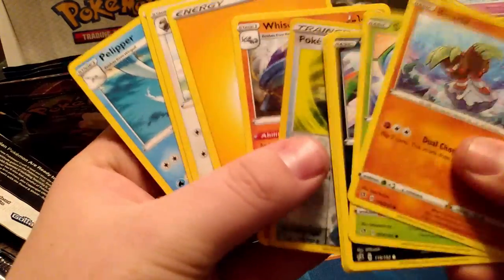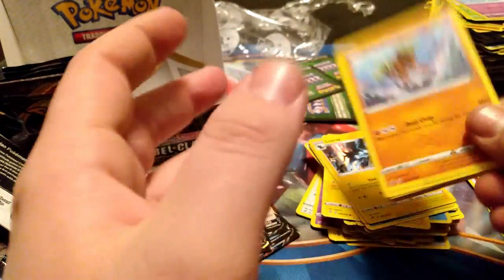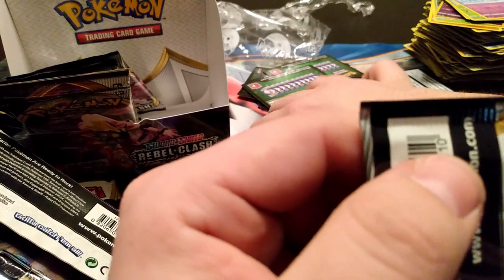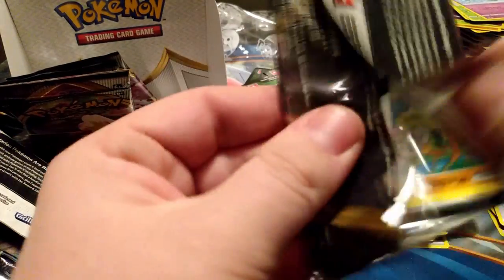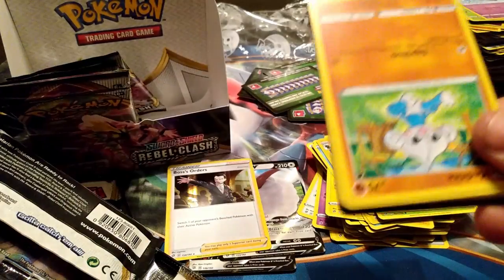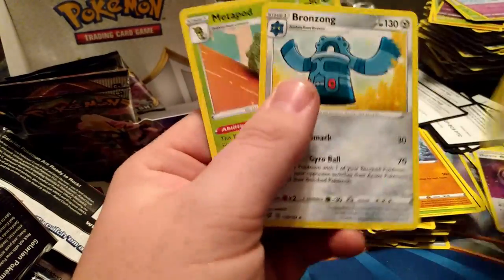Got a Poke Ball and a Whiscash — oh there's a Sonia, I haven't read that card. I think we're at four hits currently — four, because Ditto V is a double. Hopefully we can pick up the pace a little. The average is supposed to be seven or eight so we'll see. Stufful, Alcremie, Galarian Weezing — I will take those because I think I wanted about three, so that's my ideal number.